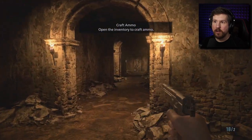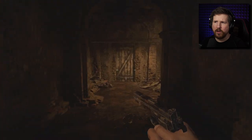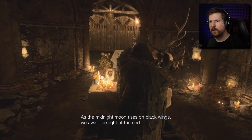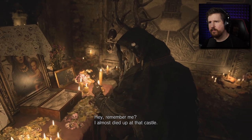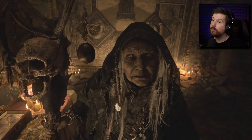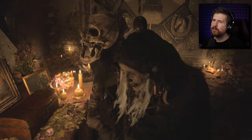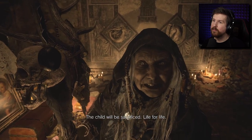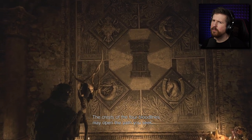'Hear our voice together as one in reverence. We call on thee within the endless dark to deliver us into fate's hands. As the midnight moon rises on black wings, we await the light at the end. In life and in death, glory to Mother Miranda.' Hey, remember me? I almost died up at that castle. Tell me what is going on around here. How can a man be almost dead? And I still haven't found Rose. Where did Mother Miranda take her?